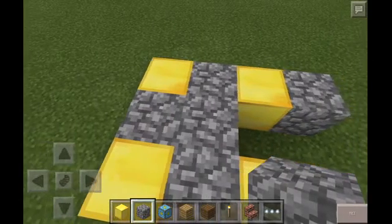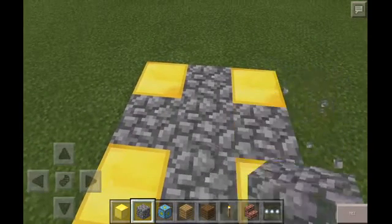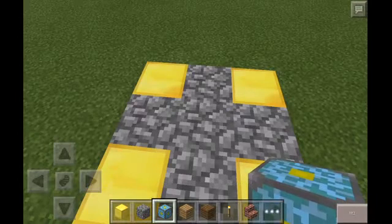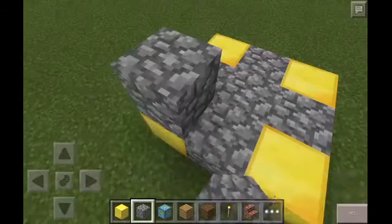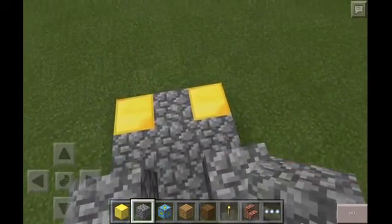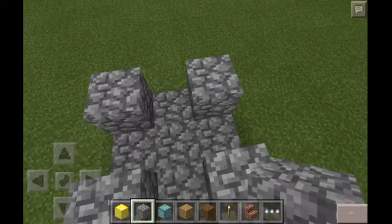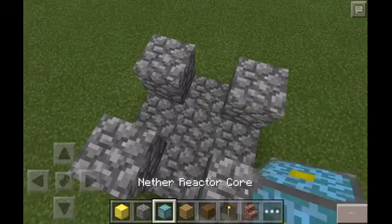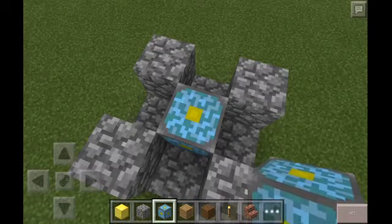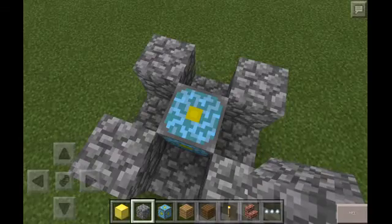Sorry, I didn't mean to place that there. Fill in right there, then put cobblestone on top of the gold blocks. Then you put the nether reactor core in the middle, and then put another cobblestone on top.